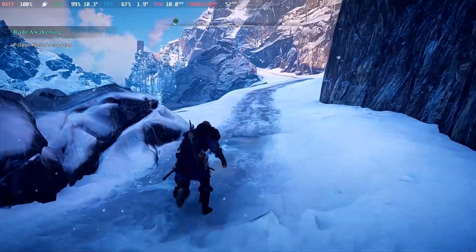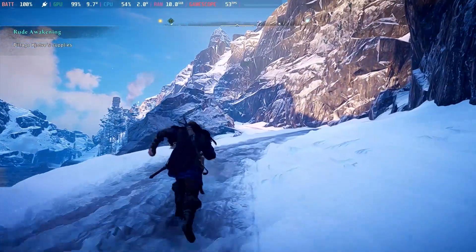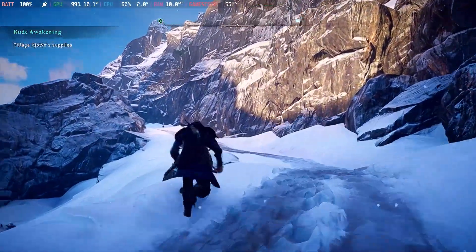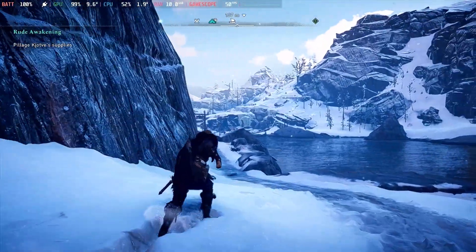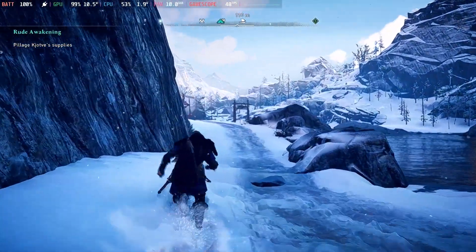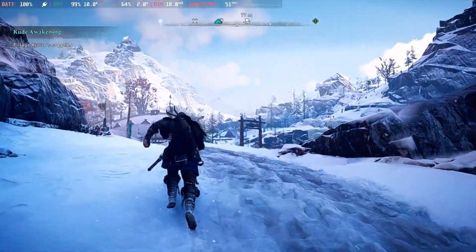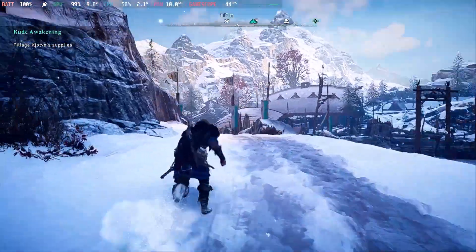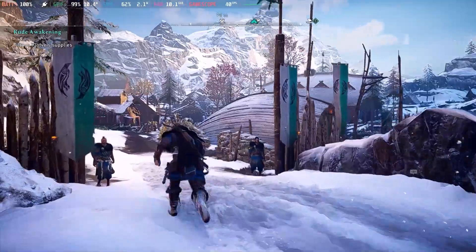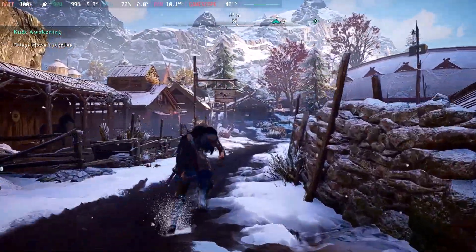You could say this looks kind of grainy and doesn't look all that great, but if you're playing it on a seven inch screen, this looks fantastic. The less dense we get, the higher our frame rate is. I was running around out here in the wilderness earlier — that's probably where I was seeing my numbers. You get into town and there's more stuff going on, more people, more things going on. The GPU is totally maxed and the CPU is sitting at 50 to 60 percent. I assume my FPS will drop just a little bit being here in town.